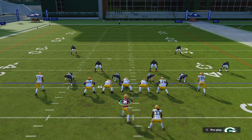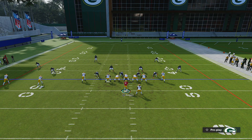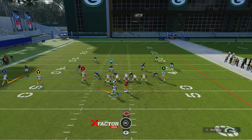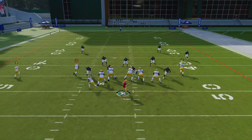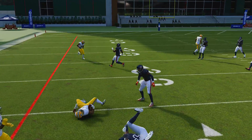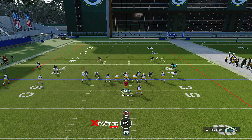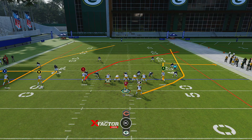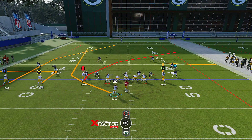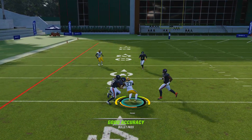Now that we have that out of the way, we can set up something different. We want to put Y on the out route, put RB on the wheel route, and motion him across. Once we do this and snap the ball, RB gets wide open in cover three every single time — it also gets open in cover four. If you're struggling against cover three, this is the setup you want to use. Motion them across on the wheel route and it gets wide open.